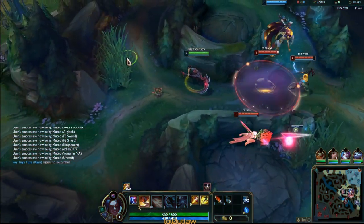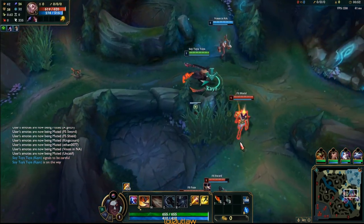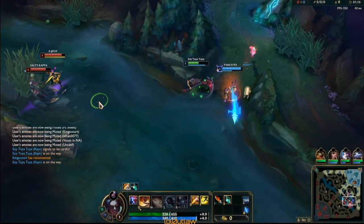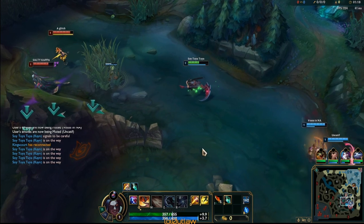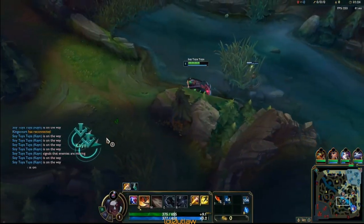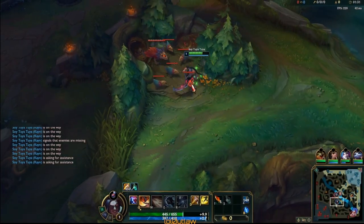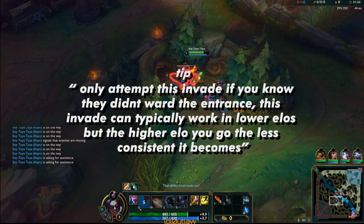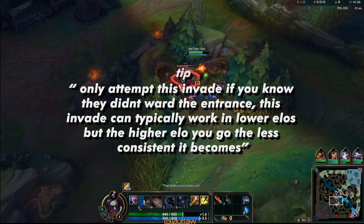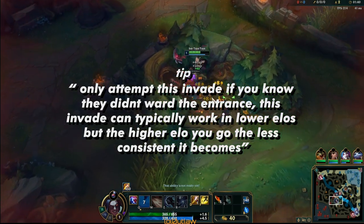So here they're looking to invade us. Kayn's level 1 Q is actually not as weak as people think — he can stack Conqueror super fast because his Q counts as 2 abilities. We do have the range advantage though because we have 5 melee champs, so this is a perfect game for that. When something like that happens early game, I always like to force an invade because I know they weren't able to ward here since they invaded us. So I'm able to take these raptors for free, and after these raptors I'm gonna lift over the wall — usually they don't expect that.